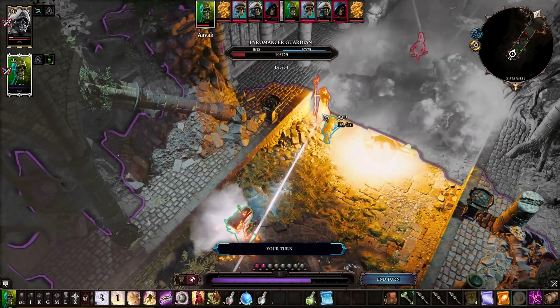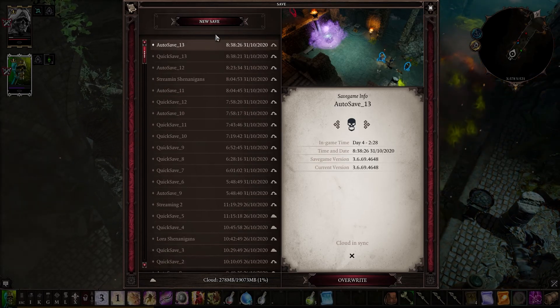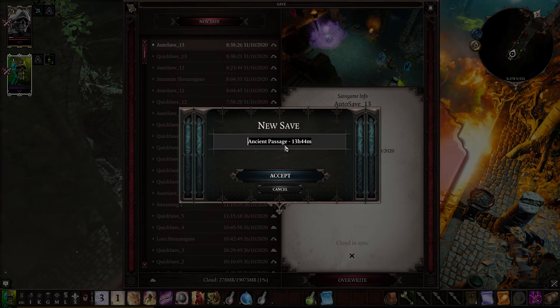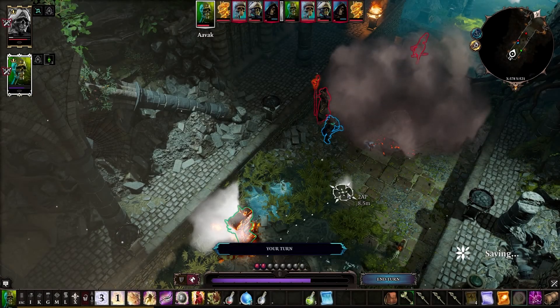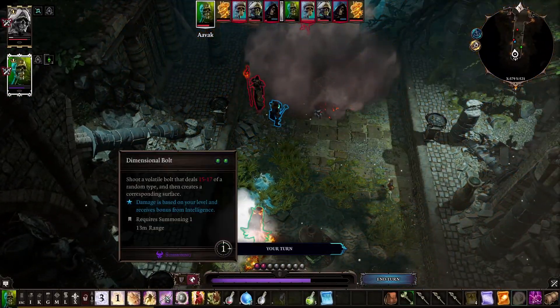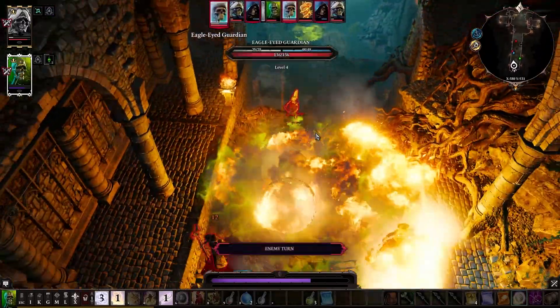Drop a quick save. I will drop a new save because I don't want to get rid of the quick save I did before. We're in a good point in this fight. Completely took them out — that's fantastic! I'm going to drop a surface underneath that mage — it might be something good, it might be something bad. It's blood — it didn't really help us too much but it doesn't matter.